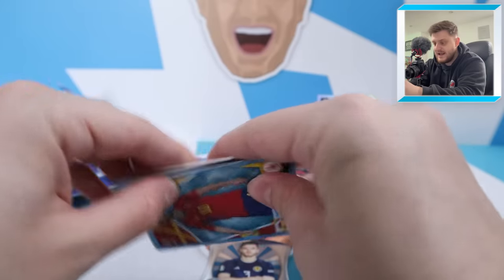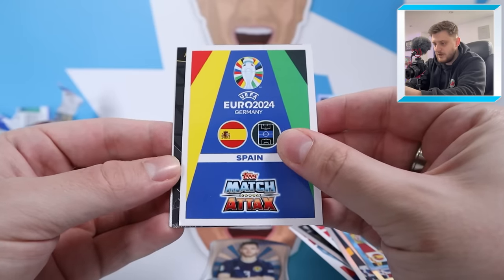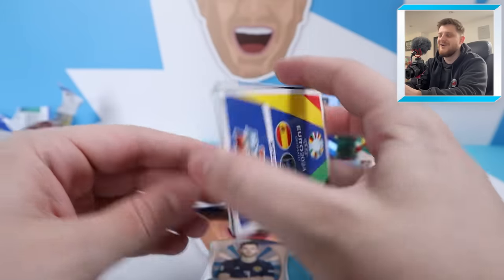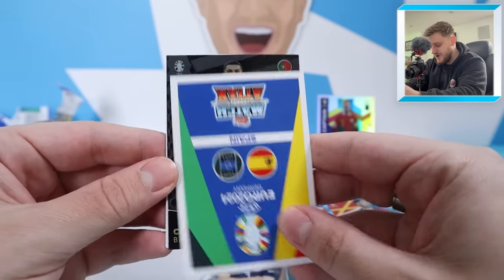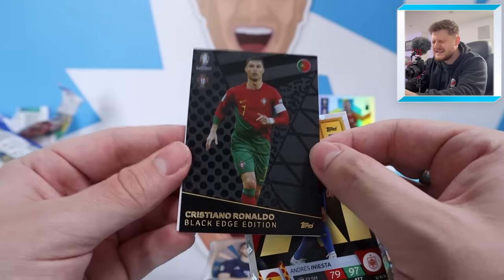Then got a golden goal scorer Depay, Crystal Parallel Marco Asensio — Spain midfielder. And then our Black Edge Edition... are you ready, folks? SUU — Cristiano Ronaldo, Black Edge Edition!